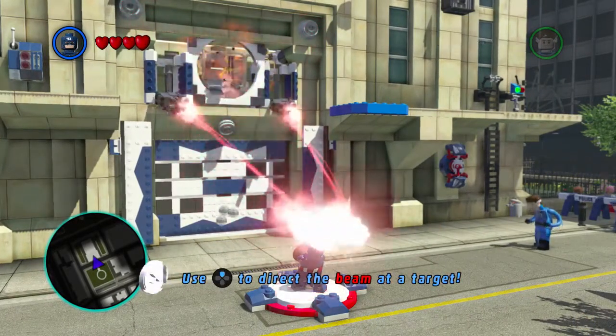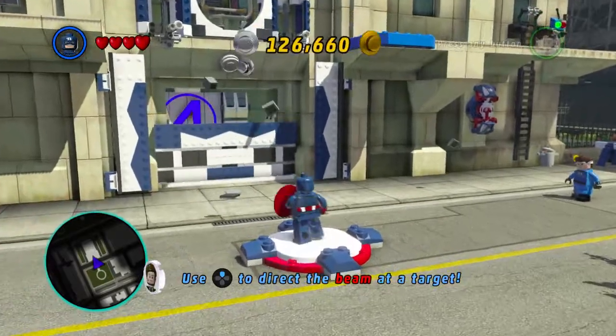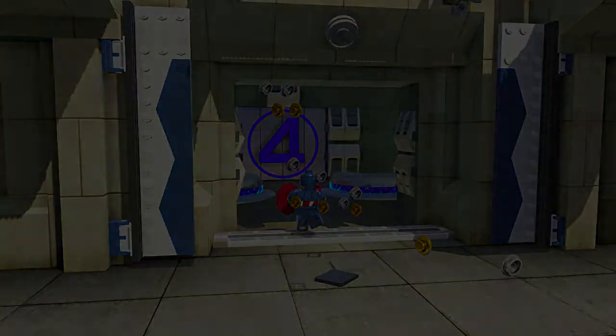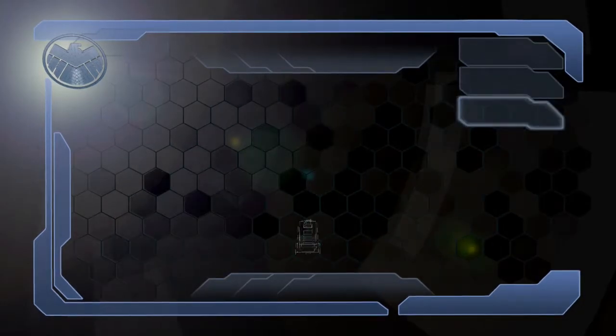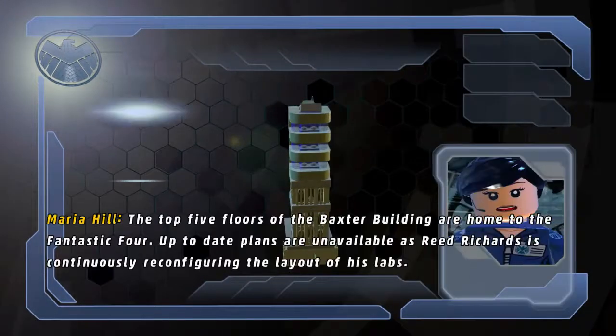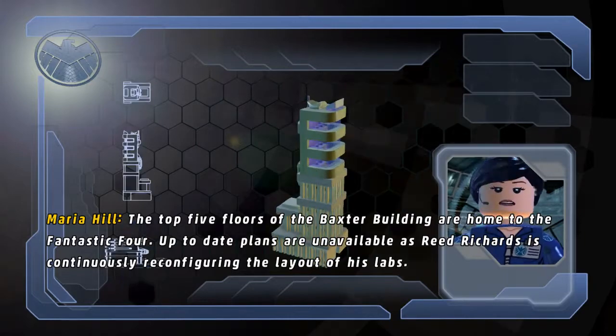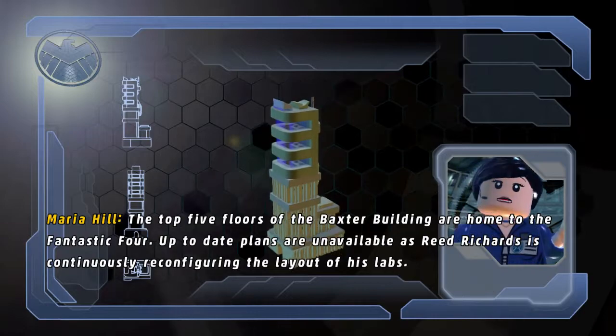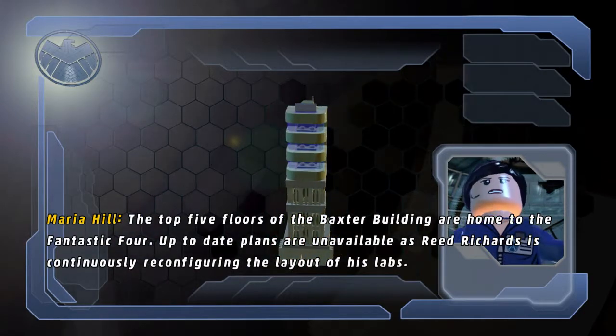We are going to direct the beam, yeah, okay, we go. Let's see what's going on. The top five floors of the Baxter Building are home to the Fantastic Four. Up-to-date plans are unavailable as Reed Richards is continuously reconfiguring the layout of his labs.